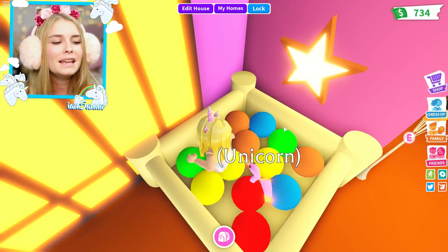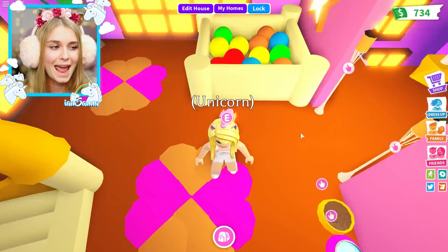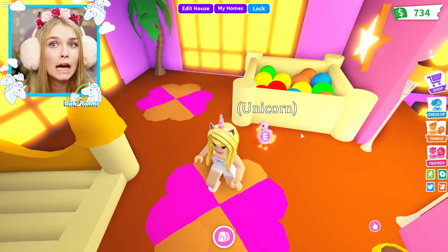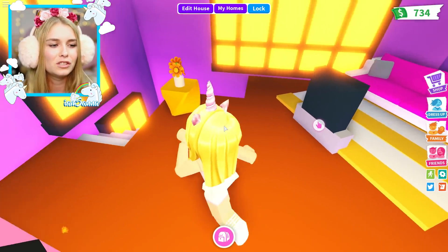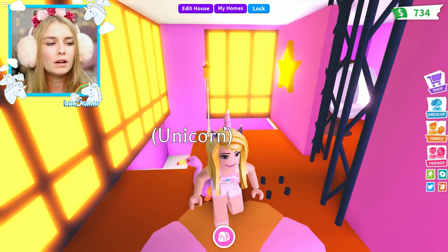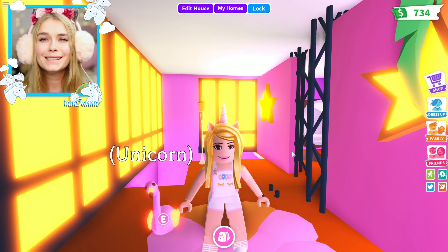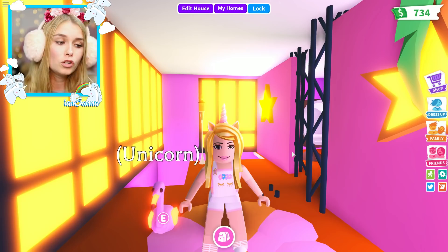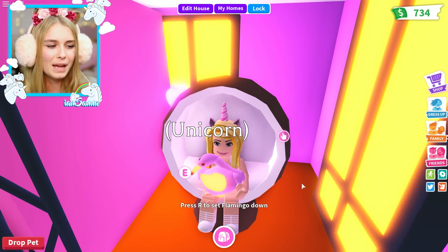Over here we have a ball pit — yay! Just make sure you don't step on your pet when you're in the ball pit, because the pet can get lost in there, which is really not a good idea. And of course more food bowls, palm trees, and windows. Now guys, I wanted to show you I have a secret room in this mansion. I'm gonna show you where it is, but you're not allowed to tell anyone. If you promise not to tell anyone, make sure to subscribe and leave a thumbs up.